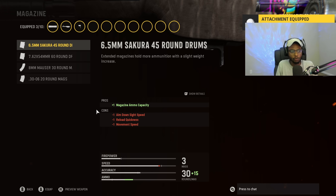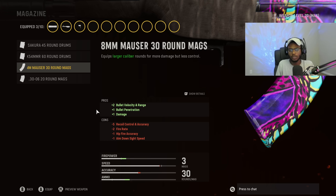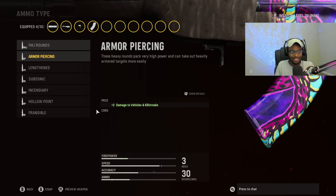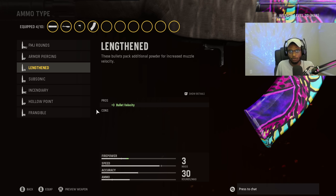For the magazine, we are going to run the damage rounds so we can bump up that damage, giving us a faster time to kill. This is also going to make this weapon hit like a truck and outgun Automaton players at ease at longer ranges. For the ammo type, we are going to run Lengthen — the absolute best ammo to run on the Vargo S, allowing us to use it at longer ranges a lot easier and pack a punch.